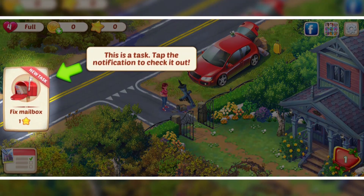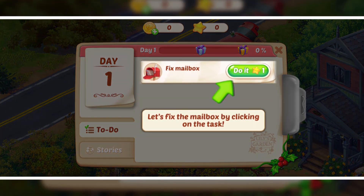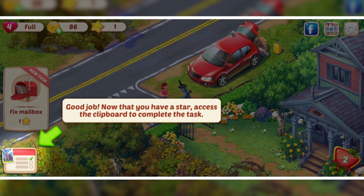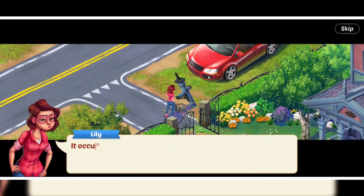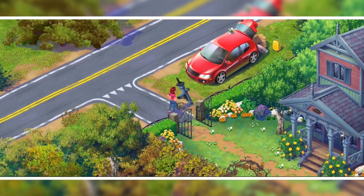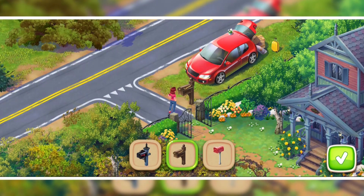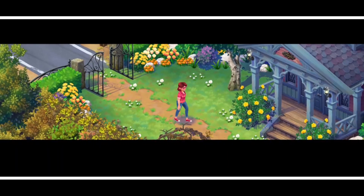First of all we need to fix the mailbox and here we go — it's our first task. We get a to-do notification which takes us to the clipboard where we can get all the tasks in sequence. All the tasks will be present in just one place from A to Z. So we're going to start repairing and renovating.